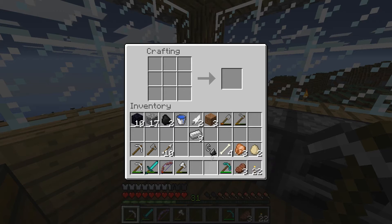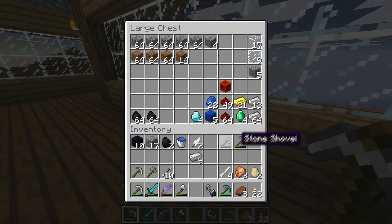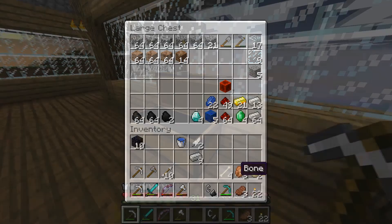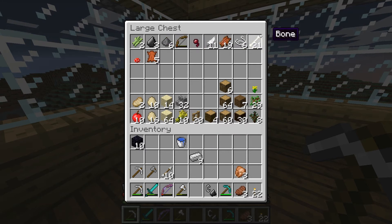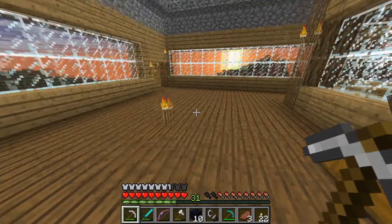I have a lot of junk on me. Let's put this away. Gold goes in here, a couple of stone goes in here. The bones go in the other chest. I have almost 32 eggs. 21 bones — that's nice. Let's put the iron away. Let's sleep real quick.